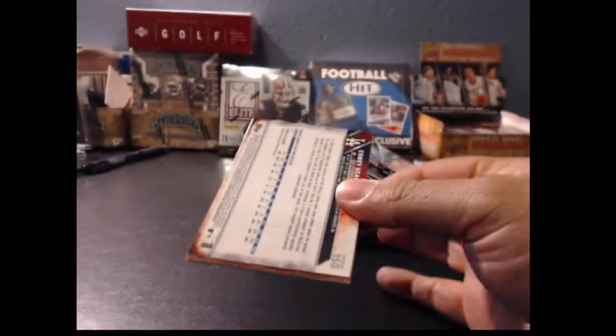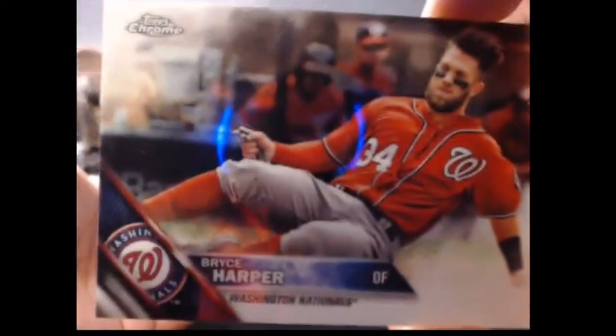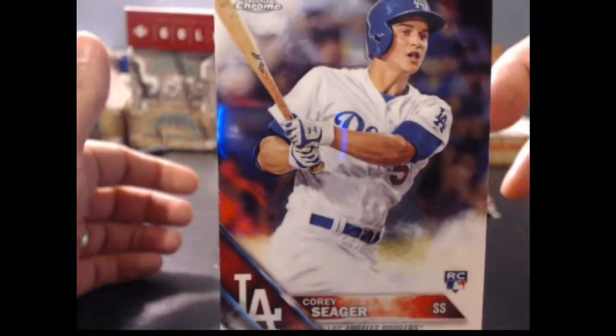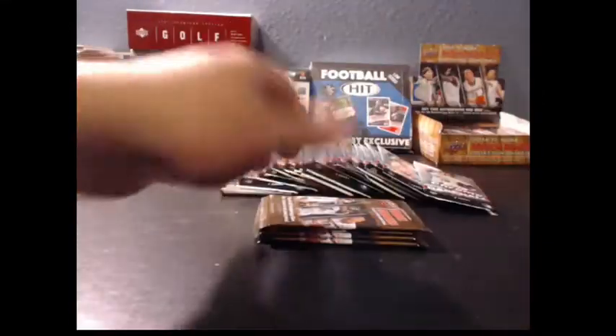Number 20: We got Bryce Harper, Adrian Gonzalez, Billy Hamilton non-numbered, and the Seager rookie card popping out. We never see Seager — we'll open about half a case and never see Seager popping out. Alright, NCAA — looking for three autos. Let's go to number 2 for Nick FRA.